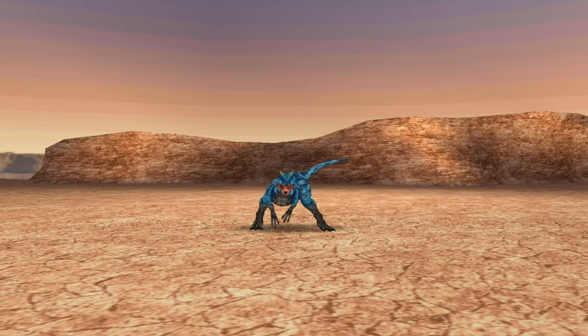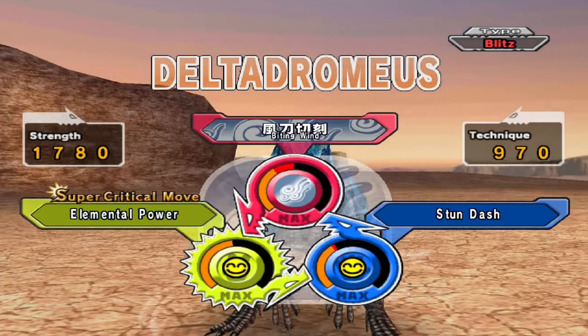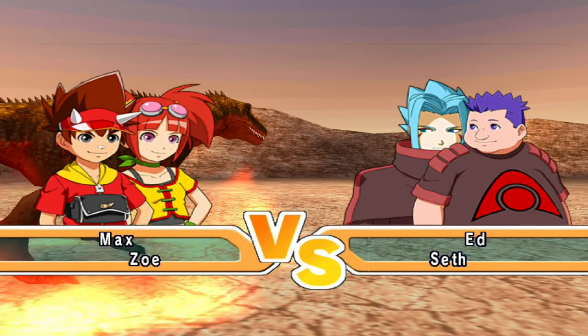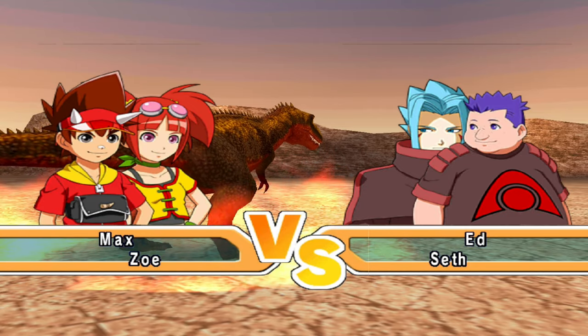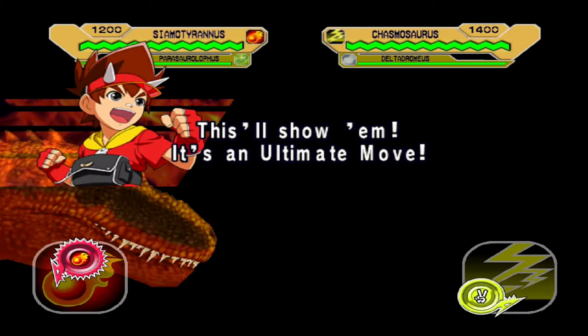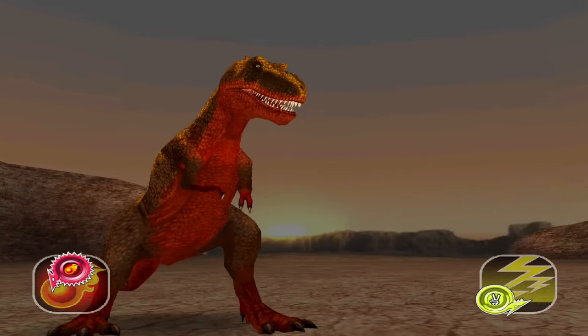So, Chasmosaurus and obviously Deltadromeus. Shouldn't be too much of a problem with Deltadromeus. Fun fact — I think someone submitted a Deltadromeus for my tournament. I will not tell you who it is — well, it's in the comments section so you can see. Your opponent thinks you are going to use Paper — your opponent is wrong! And this is a Sinotyrannus episode, so Parasaurolophus will see no screen time.